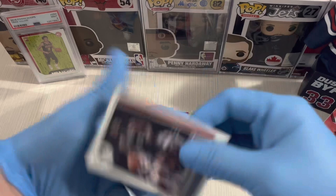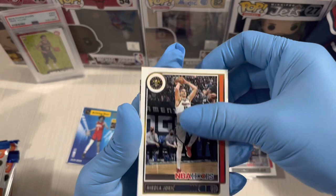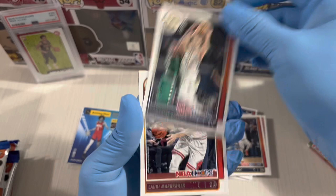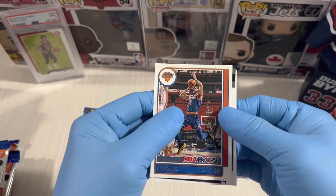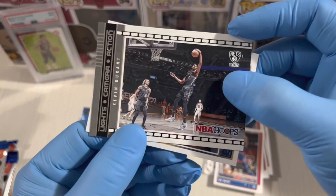Pack three — Ingram, the Beard, Jokic, Sabonis, Markkanen. And then lights, camera, action insert — Kevin Durant! Nice photography, awesome card.